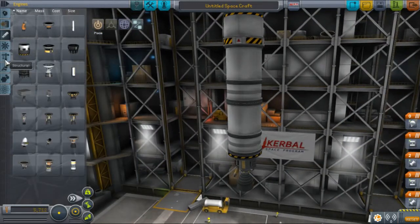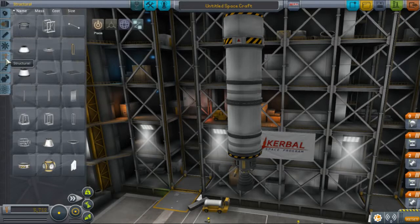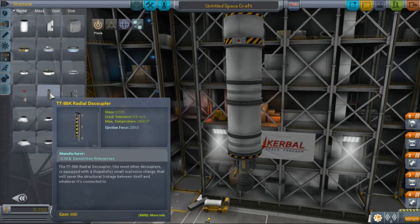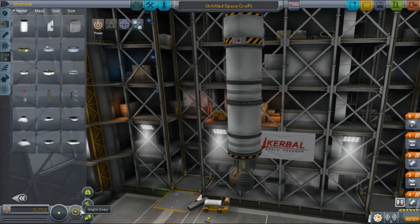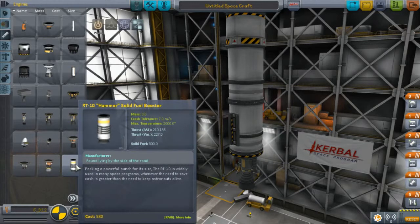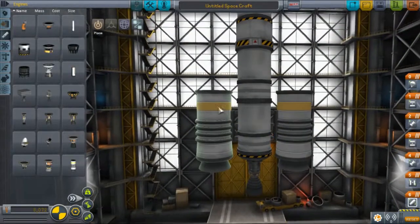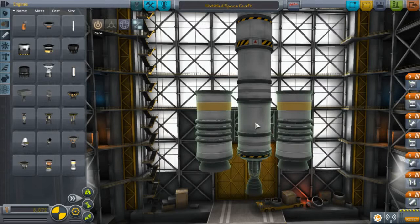To help us get off the launchpad, we're also going to add a couple of solid rocket boosters. First we need to add some radial decouplers. I'm turning on angle snap and two-times radial symmetry to get one on either side. I'll use the RT-10 Hammer Solid Fuel Booster. After attaching it, it's important to check that it's on the radial decoupler — it's easy to accidentally attach it to the fuel tank, and if that happens you won't be able to detach the rockets.